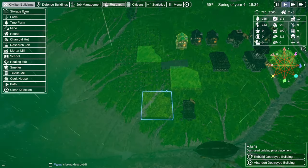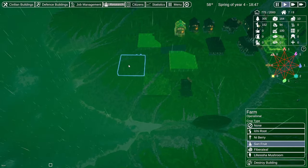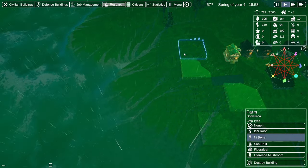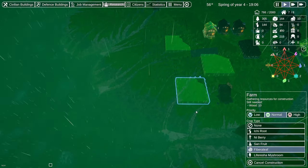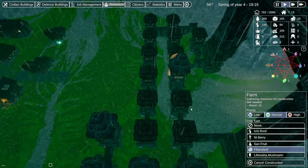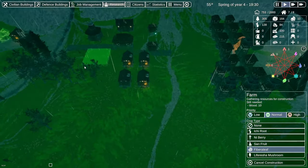Let's get a new farm placed quickly to replace that. Let me check — we have one itchy root, two sands, another itchy, life shot, two fiber leaf. Was that our fiber leaf? Let's do another fiber leaf. Oh, I can just rebuild — not too bad. Of all the buildings they could take out, that would probably be my first choice. Not that I want any taken out, but a farm is the cheapest thing to replace.